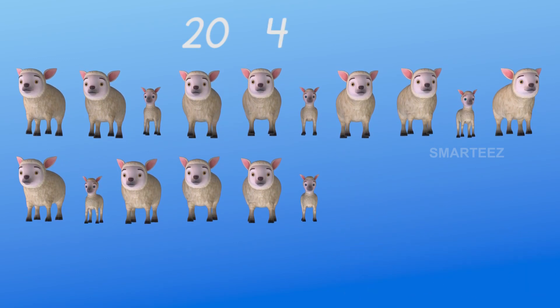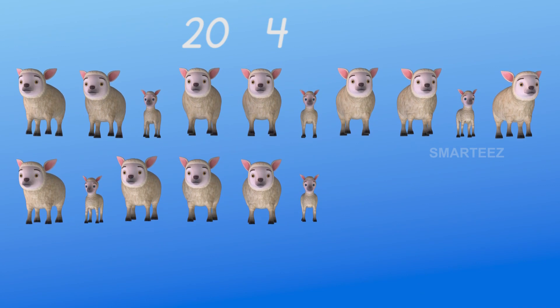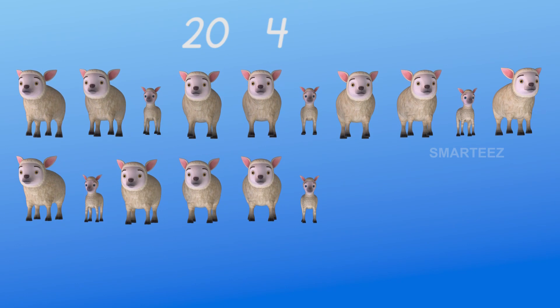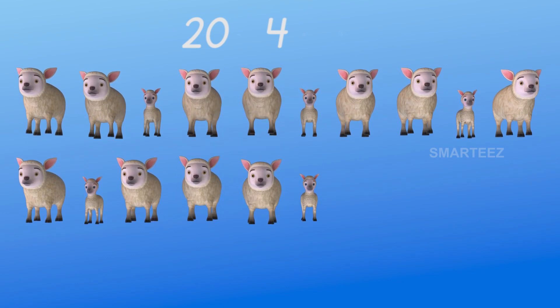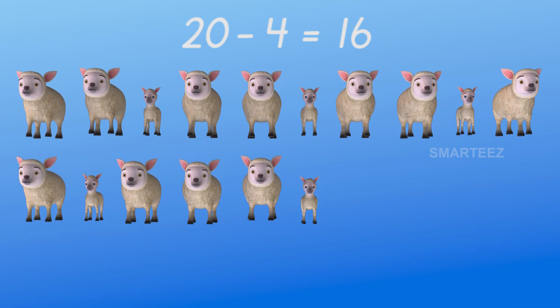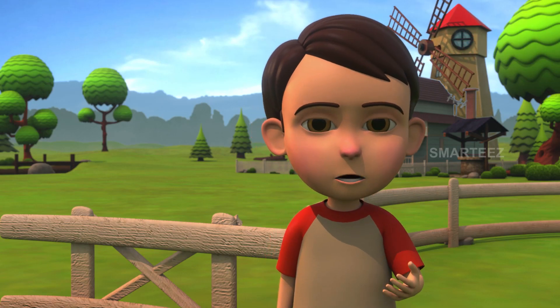The remaining sheep have one row of 10. And on the second row, we have 11, 12, 13, 14, 15, and 16. There are 16 sheep still left.